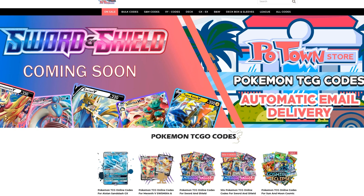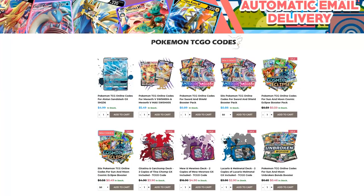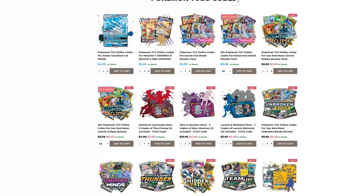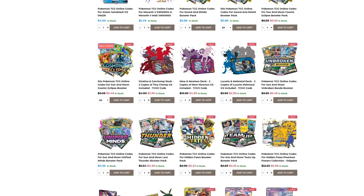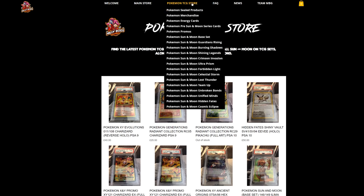Make sure you check out Potent Store - they have the new Sword and Shield codes already available with automatic email delivery. You can get them in batches of 50 with a slight discount or individually for 89 cents each. They also have every other set you could imagine. Use code TableOne for five percent off. For European players, Mealybots Gaming has everything from collectibles to the latest cards - Cosmic Eclipse, Hidden Fates, and Sun and Moon - use code TableOne for five percent off.